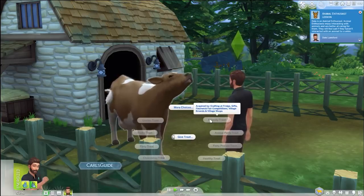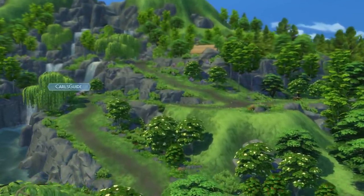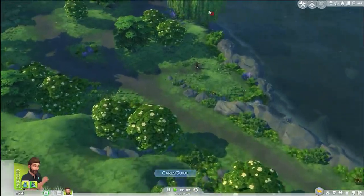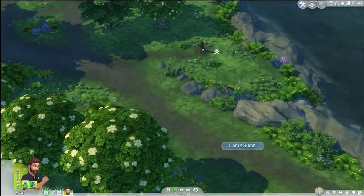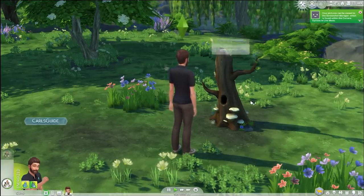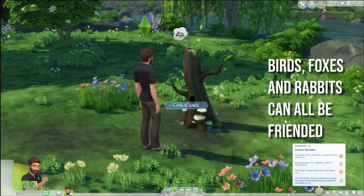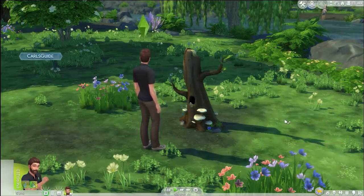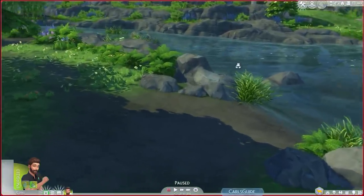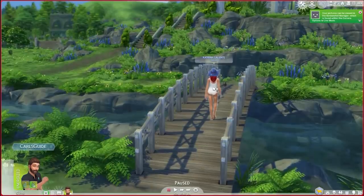My Sim lacks the resources to do anything whatsoever for this cow, so let's scope out the neighborhood. It's huge and pretty, but a whole lot of nothing - but that's what you want for the countryside, right? In the world there's a flock of wild birds. It looks more like a tree to me, but I guess they live there. We can get to know them and probably make them our personal army. There really is some nice scenery here. I think this is the most secluded neighborhood of the three in the pack.